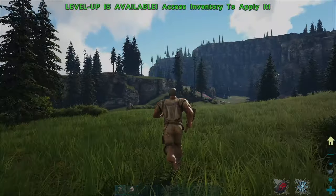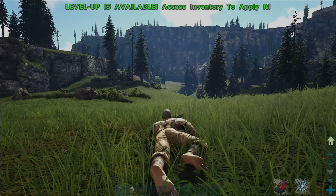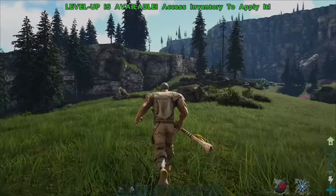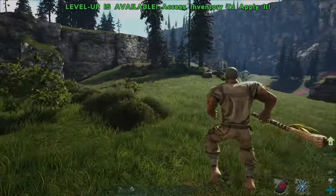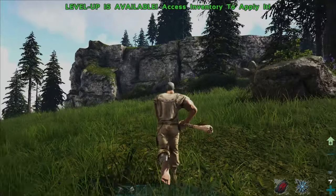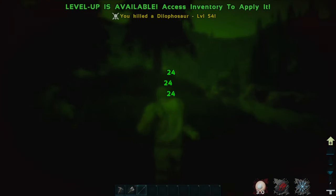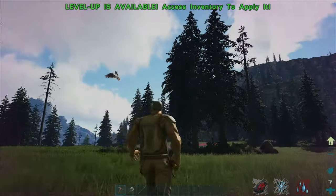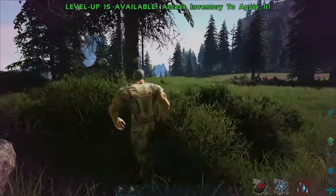This map is performing so well — I remember playing the modded version and this is way better. We're in the easy zone apparently. There are pegos — and is that a tech giga? That's from Kraken's Better Dinos I believe. That is a giga — that is absolutely insane. There are snow owls too, which means we've got DLC creatures on here.